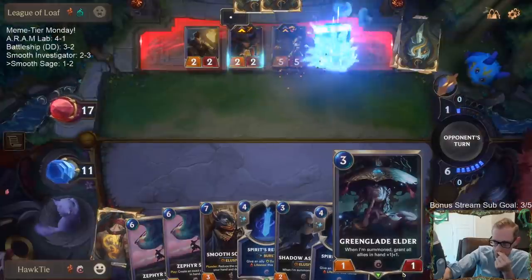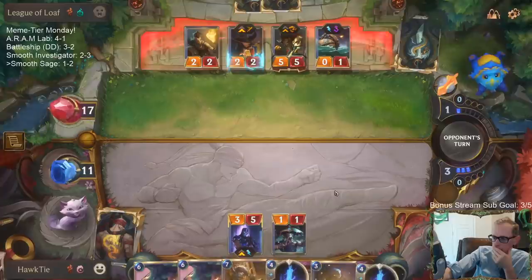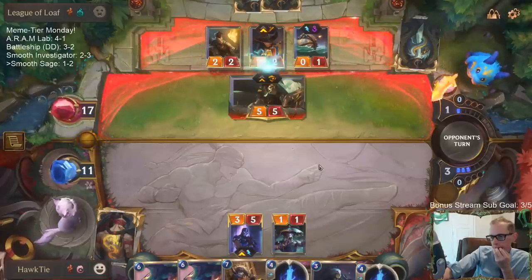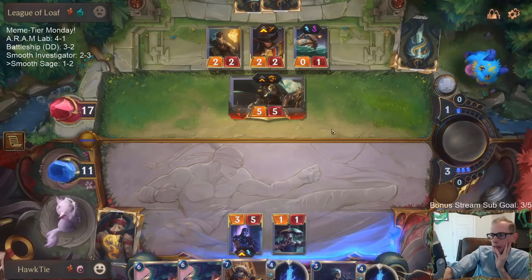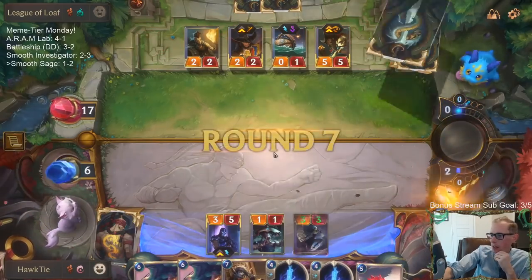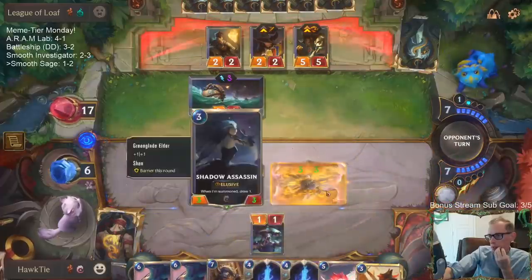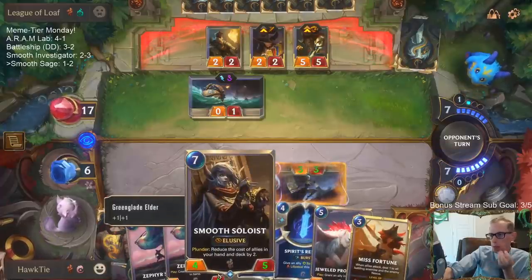So the plan is: pump up the Shadow Assassin, play it next turn, hit him with the Shadow Assassin, play Smooth Soloist. It's going to have me going down to a low life total, but there's not that much difference between 6 or 7. Our next turn we'll have Spirit's Refuges available. Hopefully I can play Smooth Soloist this turn and I don't have to play these Refuges.